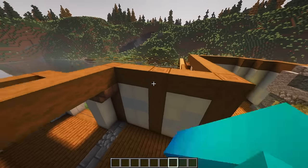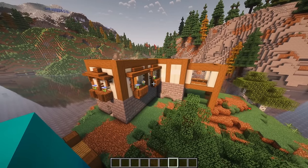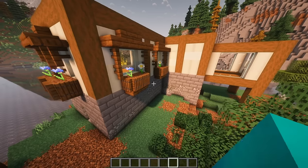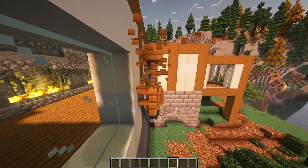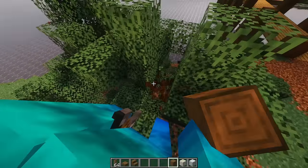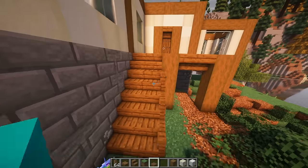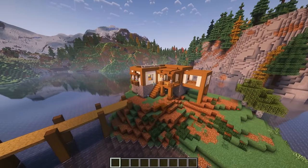Now I've got to figure out where the entrance is going to be for this second floor, because I don't want this to be the only entrance. Well, maybe instead of these being flower boxes, this will be like a porch, and then the entrance is right here. These trees, man. Bane of my existence. Yeah, that looks good. This is coming along, dude — I like this a lot.